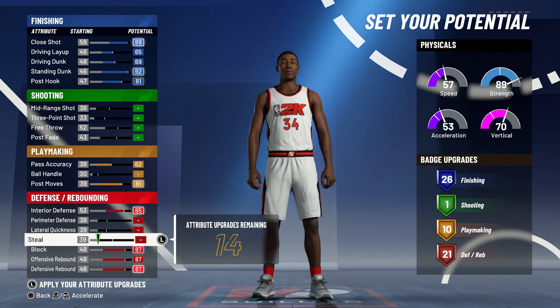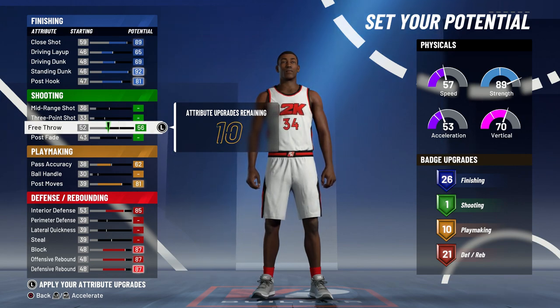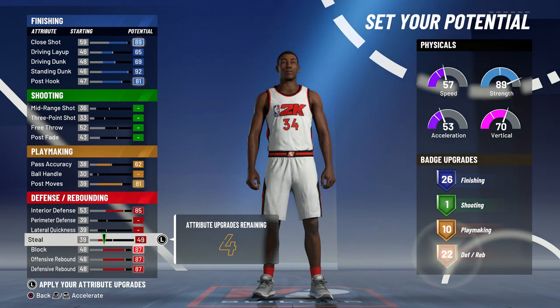That gives us 14 extra attribute points. I think you're best off putting those towards steal so you can get 22 extra defensive badges. If you're planning on playing Pro-Am or Rec on this build, you do want to put your free throw up, because this build can't shoot but it's crucial to hit free throws.